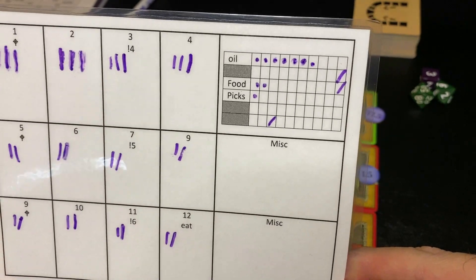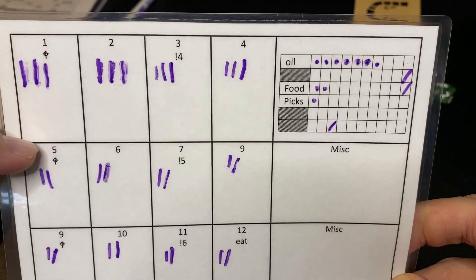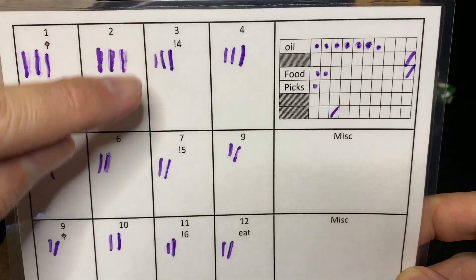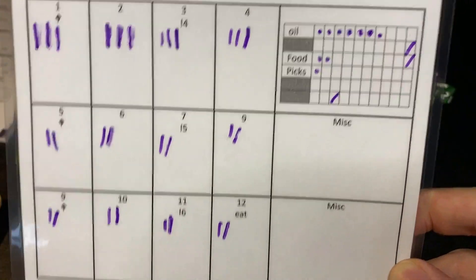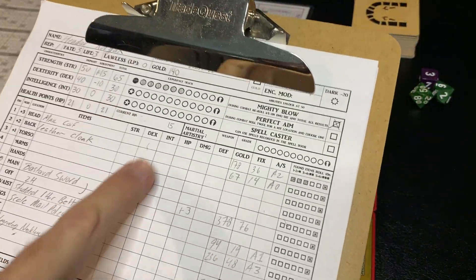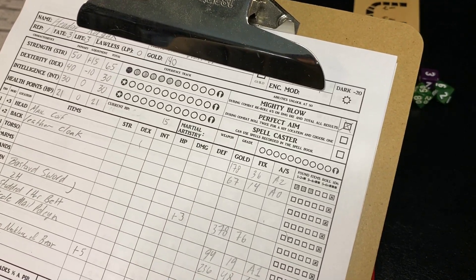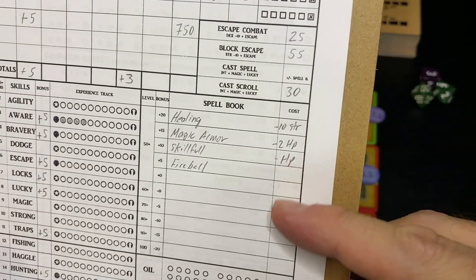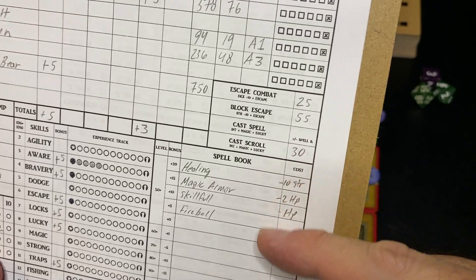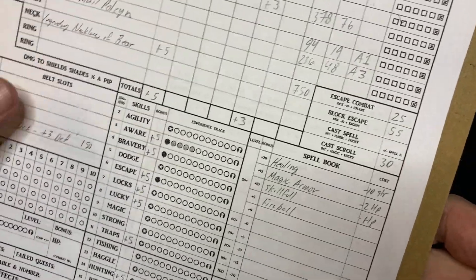On my little tracker here, this symbol is a reminder to use oil and the exclamation point is a reminder to roll for a random wandering monster encounter. We ended this quest finding 140 gold in treasure. We found a ton of spells, and my guy is not even close to being able to use spells yet, so I'm going to be selling all of those spells for quite a bit of money when we go back to the settlement.